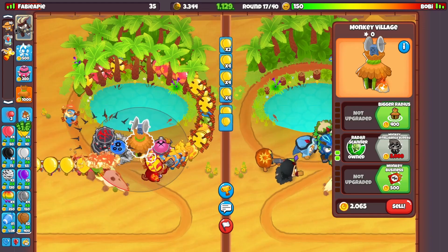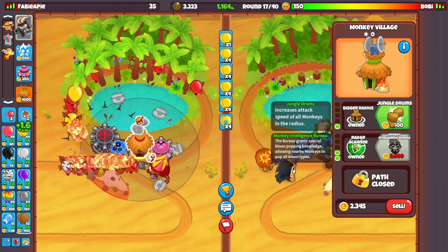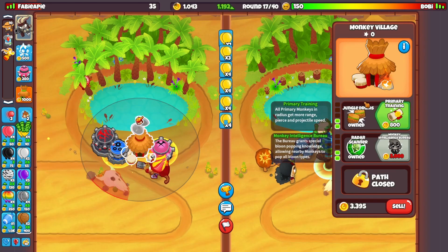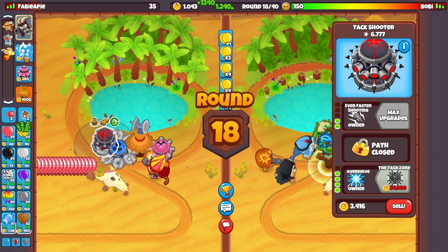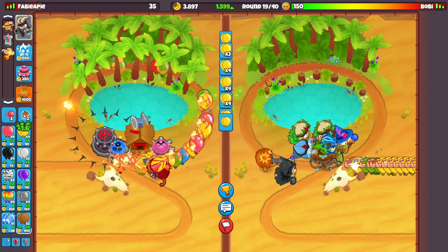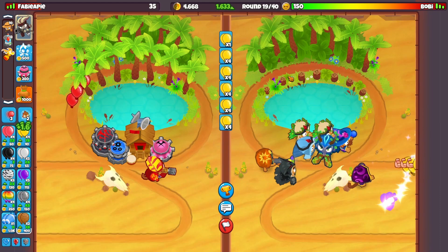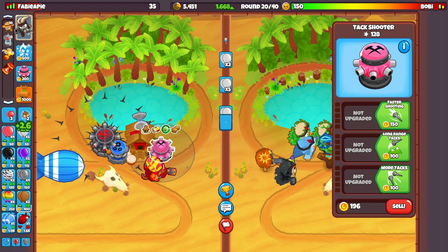Another really good thing about the village is how well it synergizes with the strategy. The top path first gives you Jungle Drums, which increases the attack speed of all monkeys in radius — that's already really good. Then you get Primary Training, which gives all primary monkeys in radius more range and projectile speed. Both the attack shooter and the ice monkey are primary towers, so this is really good to get.